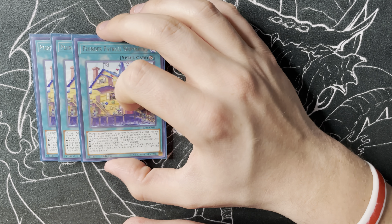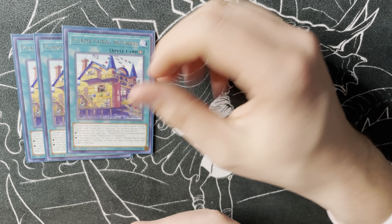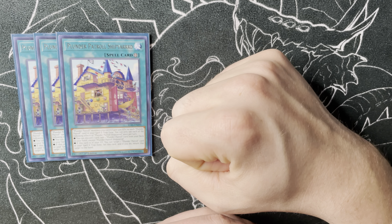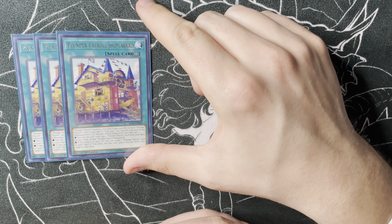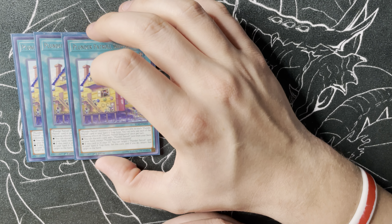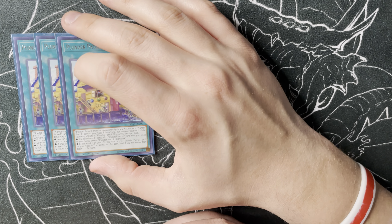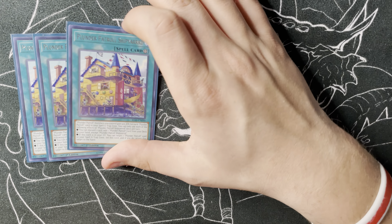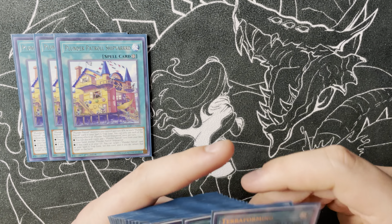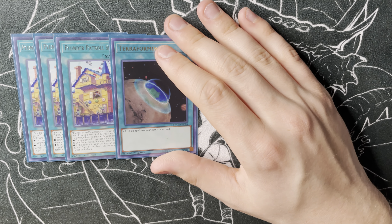Moving into the spells, obviously we've got to play three of one of the best Plunder cards: Shipyard. This card's insane — discard any card to search any Plunder card. And then it can set itself back to the field by bouncing a Plunder card that's in your Spell and Trap Zone back to hand, and it gives you power buffs. This card does so much for the deck. If this card didn't exist, the deck would be so much worse because you wouldn't have consistency.